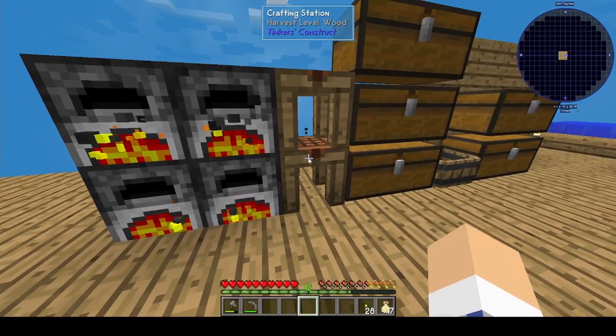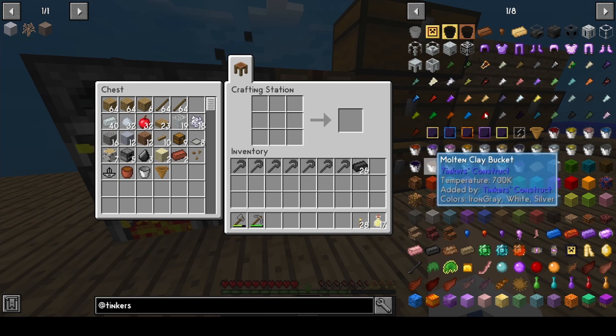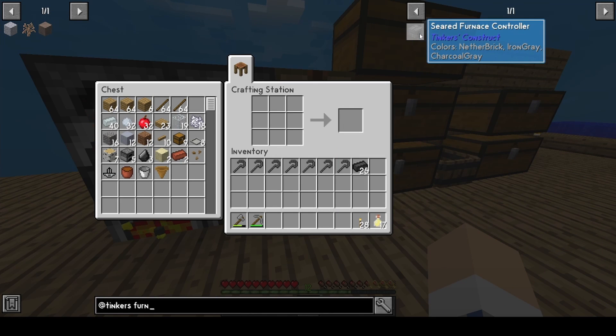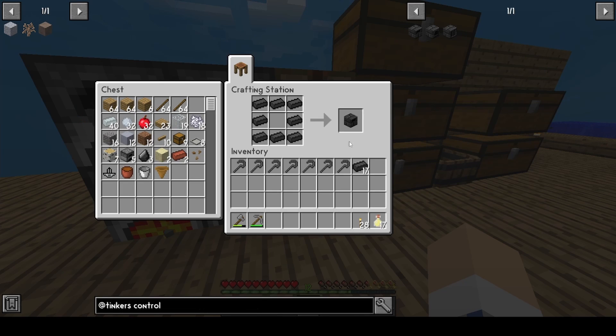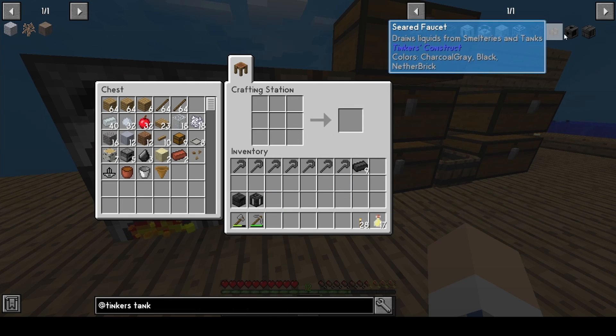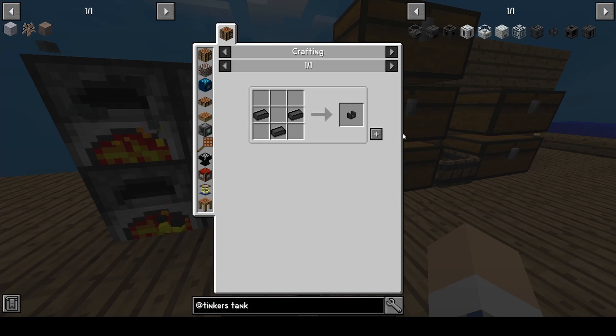In case you've never made a Tinker's smeltry before, it's pretty simple. You're going to want a smeltry controller first. You're going to want a tank. You're going to want a drain. And then you're going to want a faucet.